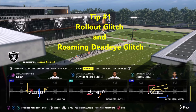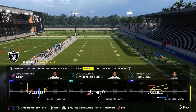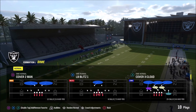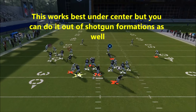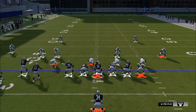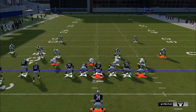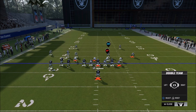We're starting in the bunch tight end single back — this is the rollout glitch and how to do it. We'll pick cross drag and go against cover three cloud. There's a way to really make this rollout glitch work: press the left trigger, take your right stick and slide to the left, then press right trigger down on the right stick and double-team the defensive tackle in the direction you want to roll.